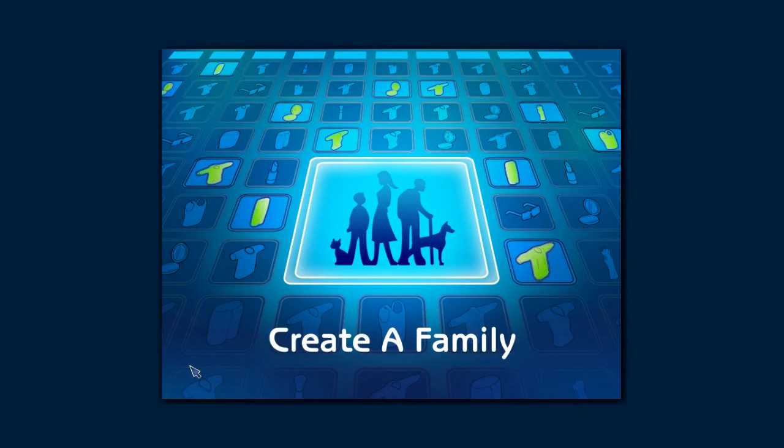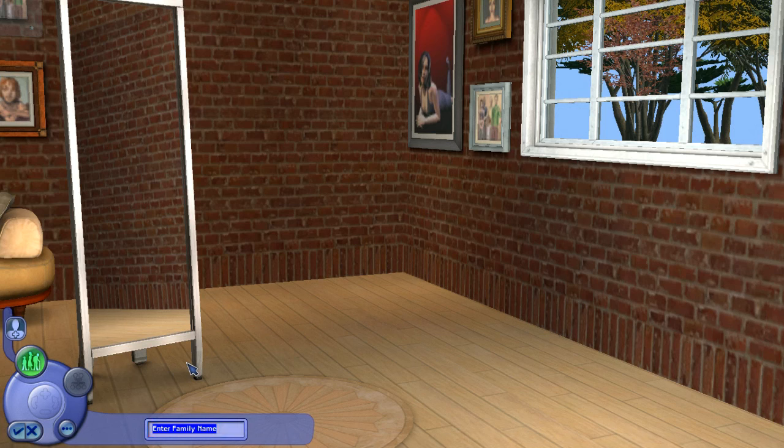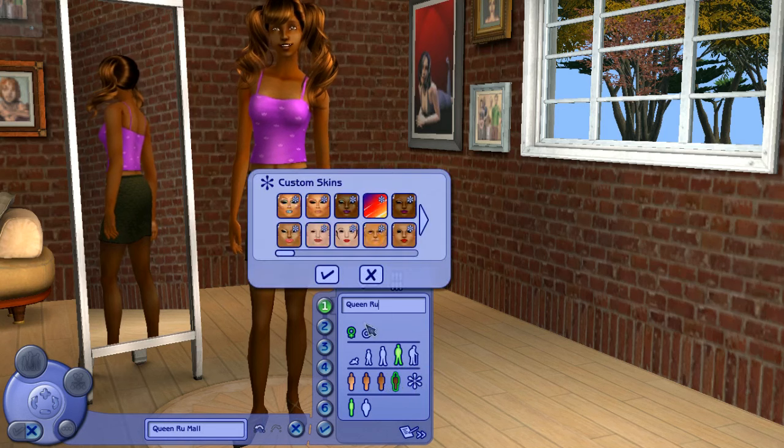Hello Sausage, this is Nana Beryl and today we're going to play The Sims 2 and we're going to create a sim. We're going to put the name Mool at the bottom, because we're going to create a drag queen and the surname is Mool — like shopping mall, love. Oh look at you, love, you're looking fabulous. The first name is going to be Queen Rue — Rue Mool, not Rue Paul, love, just Rue Mool.